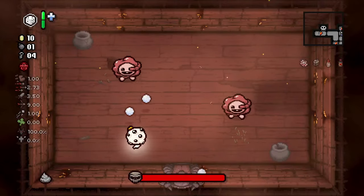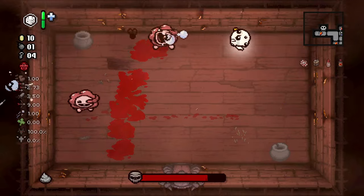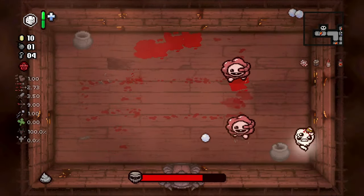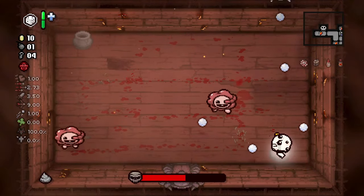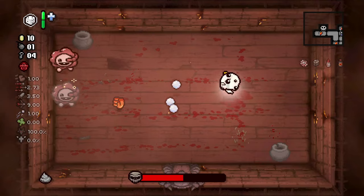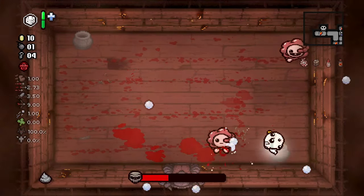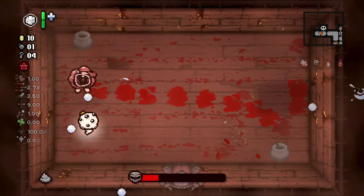We've got gurgling, so this could be challenging — gurgling is usually good for putting up a fight. Luckily though it's not turdlings, who spawn those grease poops every time they dash and that can be a little tricky. I'm also totally not above hiding over a pot because I'd rather not die on Basement 1. At least I want to see the first deal with the devil and we're getting closer.